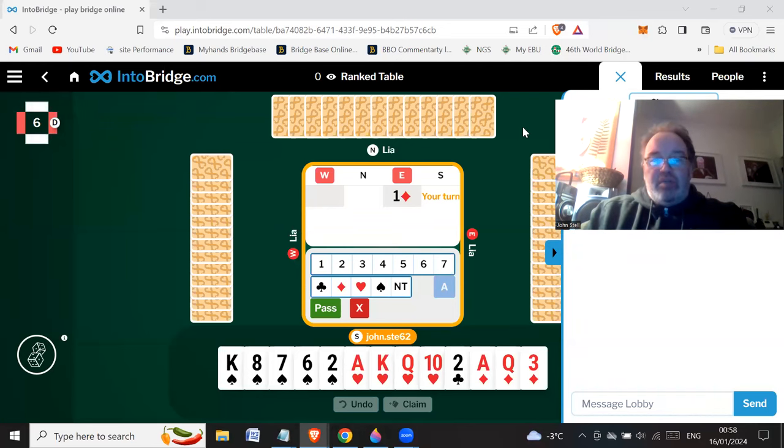All right, so let's play some Interbridge. East has opened a diamond, and I've got a quite nice hand — 9, 12, 18 count. So I could bid double, well I could, I've got like an 18 count.